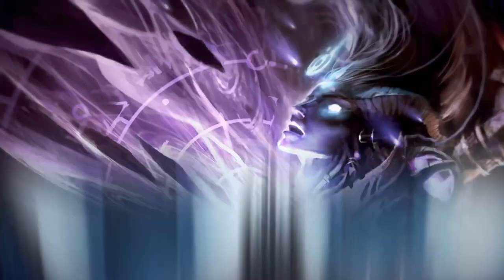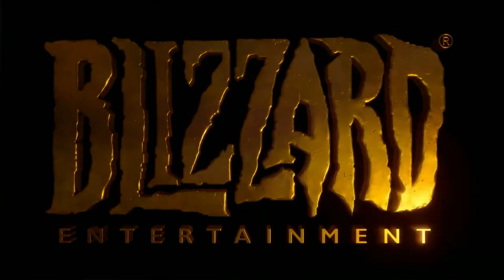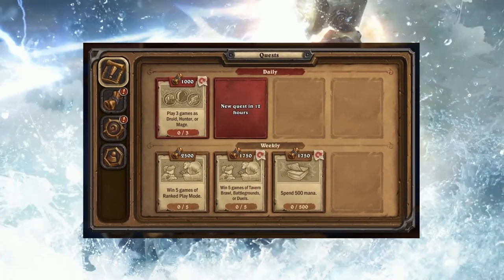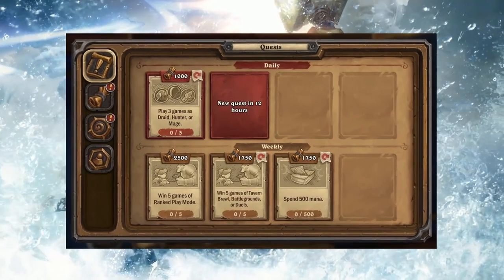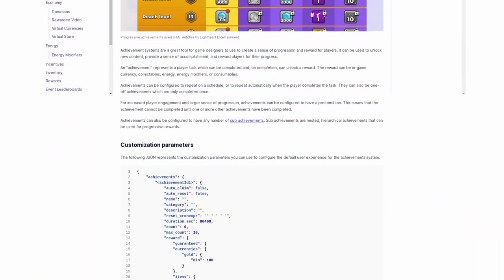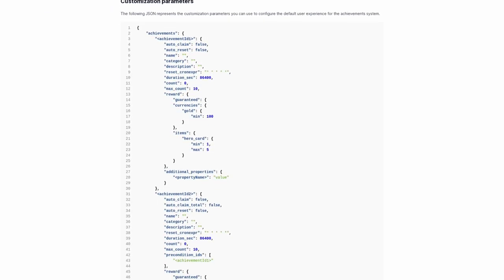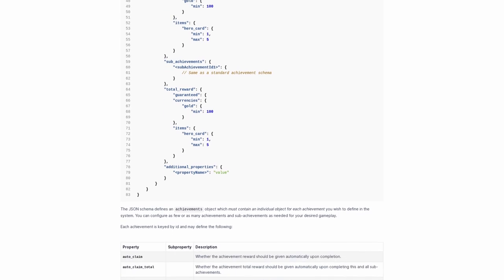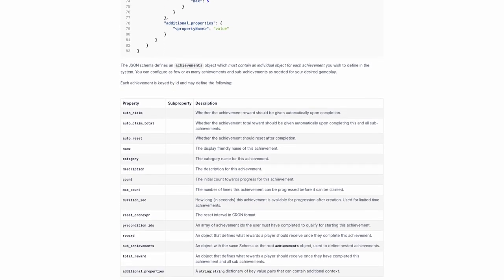Games like Hearthstone have set the bar high with their quest system, where achievements aren't just one-off — they're a continuous call to action with daily and weekly challenges. Creating such a system can seem like a quest in itself. Enter Hero's Achievement System, a powerful feature of our Hero Game Development Kit, designed to make implementing a robust achievement system as intuitive as possible.